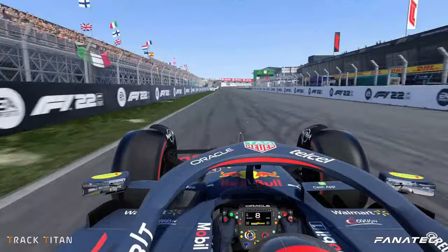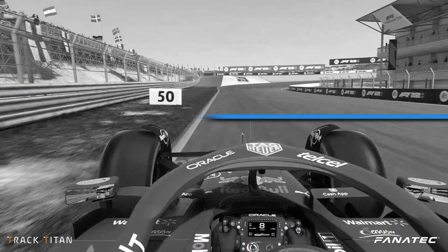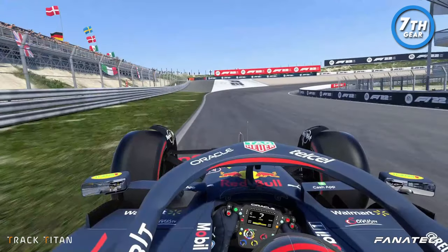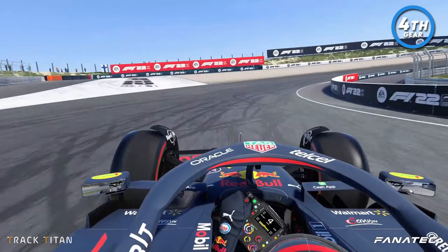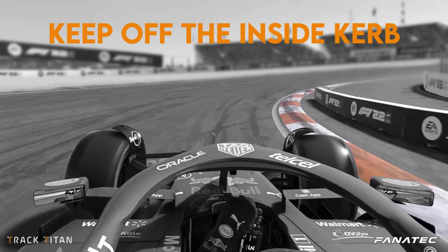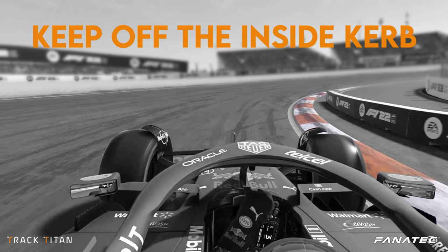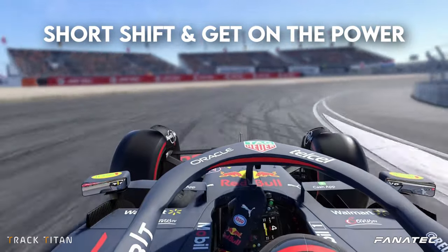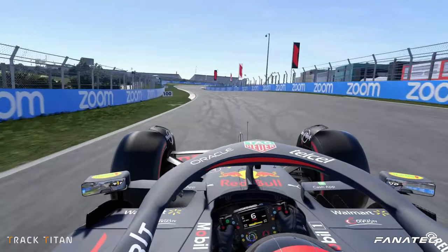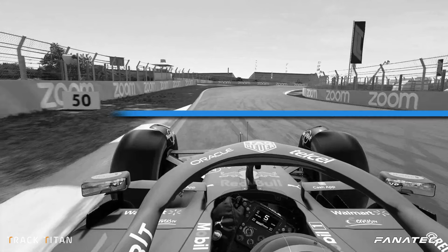Starting the lap here at Zandvoort, we approach the Tarzan-Bocht. Hit the brakes a little bit before the 50 meter board, making sure to use the full width of the track. At the apex of turn one, we want to use third gear. We stay tight to the inside line, but keep your tires off the curb as this could send you into a spin before we've even completed one corner. Coming out of T1, short shift up and get on the power early.